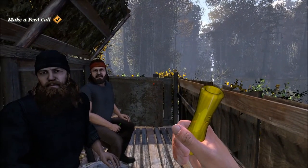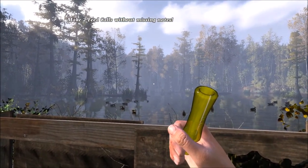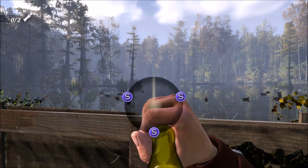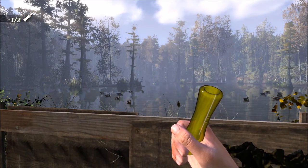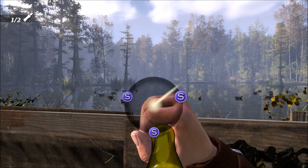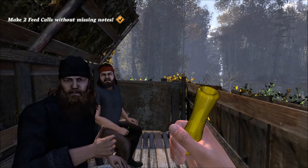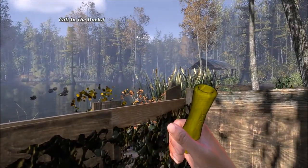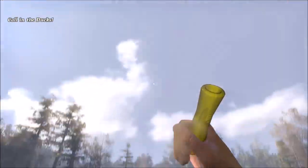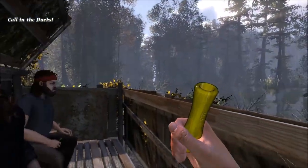That's good. See if you can do a couple more feed calls — try not to miss any notes. Good. That's some fine calling. Now you've learned the feed call. You can use this call to get ducks that are right above you to land near your decoys. Hey, there's some ducks coming in — see if you can call them and we'll take it from there.